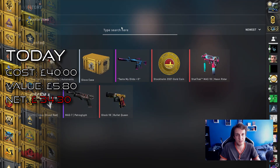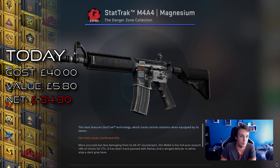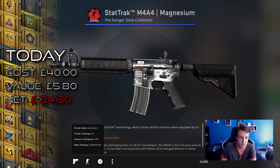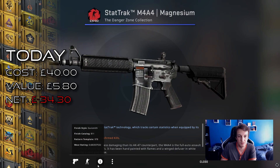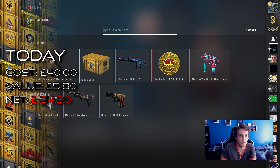And for the next giveaway, since we're still not getting any good drops, we're gonna give away the StatTrak M4A4 Magnesium. It's not the most expensive skin, but it is a StatTrak, so it'll make a nice play skin and you can always sell it for a little bit if you do win it.